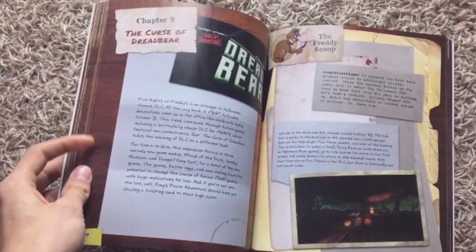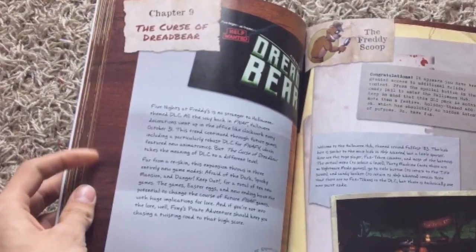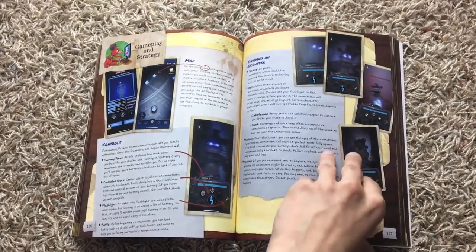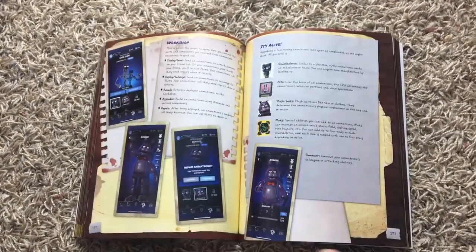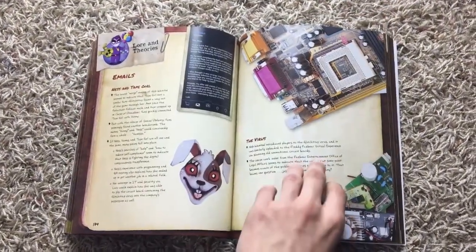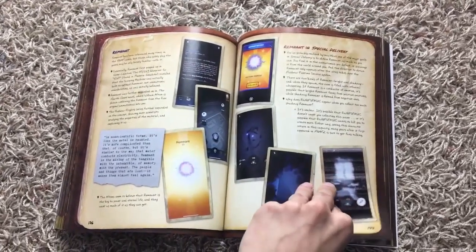There's an entire chapter for Curse of Dreadbear — just the DLC for Help Wanted — featuring much of the same content as the Help Wanted chapter but for that part of the game. I wasn't expecting it to get a full chapter. There's also an entire chapter on FNAF AR, which features mostly gameplay tips and not much in the way of actual lore. The lore it does have is about the remnants and the emails.